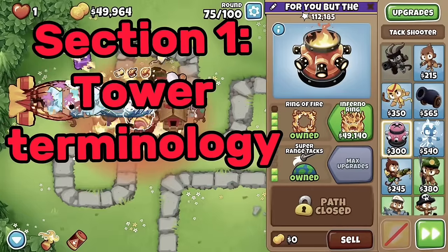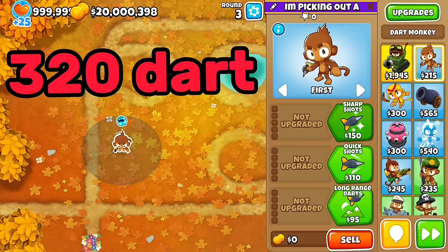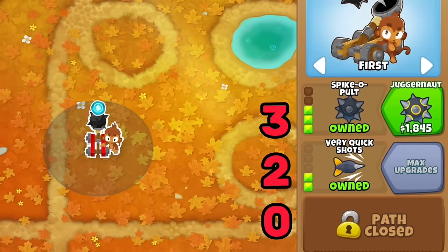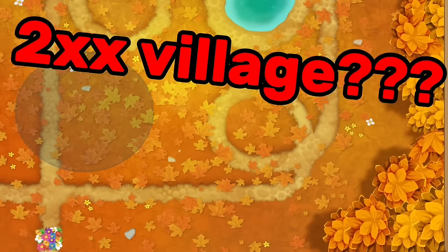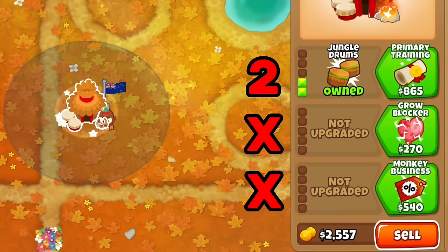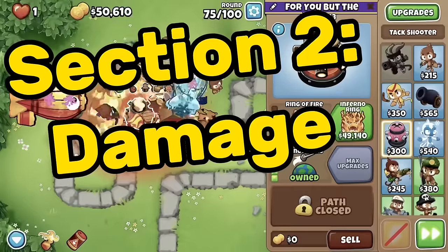Now for the first section: tower terminology. This is very simple. We have a dart monkey and I want to upgrade it to a 3-2-0 — three upgrades on the top path, two in the middle, and zero on the bottom. This is how specific upgrades and cross paths will be mentioned throughout this series. If you see X's, that means the upgrade is not specified or is optional.